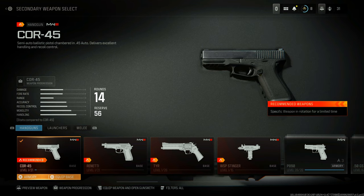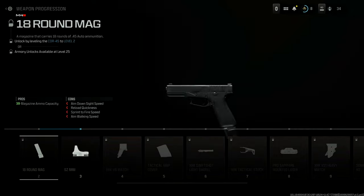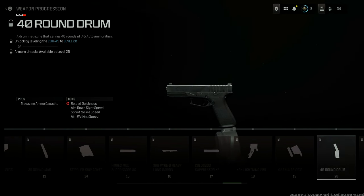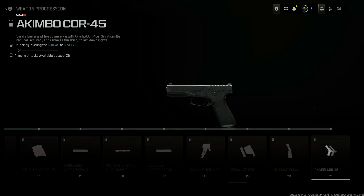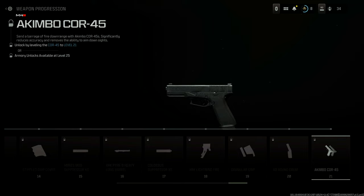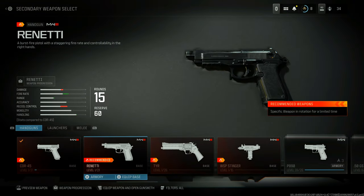Starting from the top, we have the Cor-45, which is kind of like the Glock semi-automatic pistol. If we go over the weapon progression, you can see you are going to be unlocking akimbo at weapon level 21. It is naturally the last attachment you are going to be unlocking on this particular weapon, and that's kind of the case for most pistols in the game.